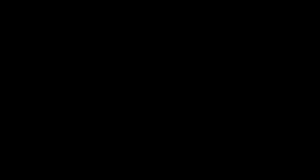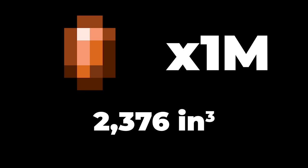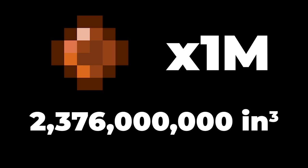Yes, it seems quite big for a coin, but have you seen the coins in Terraria? They're monstrous. Anyway, what we care about is what we get by multiplying this by a million. Our 2,376 cubic inches per coin becomes 2.376 billion cubic inches, or in metric 38.94 billion cubic centimeters — which is the final volume of all 1 million of our Copper Coins.